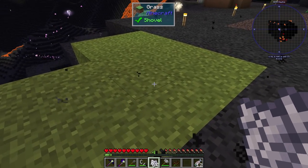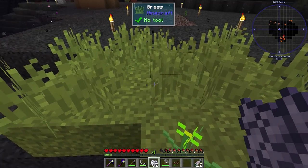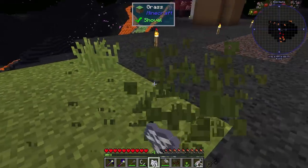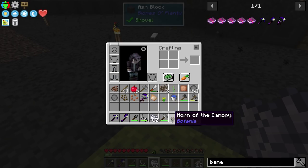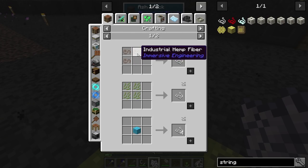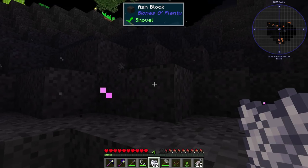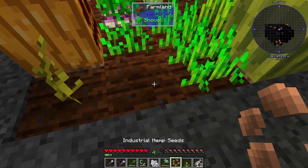Let's go ahead and try working on getting our bed now. It says we can get string if we get hemp, so let's go ahead and see if we can get hemp really quick. This is all grown. We just got industrial hemp — so that's pretty cool. String needs three hemp per, and to make the bed that's normal. We only need like nine of the stuff, but we'll grab a little more because string is good to have anyway.